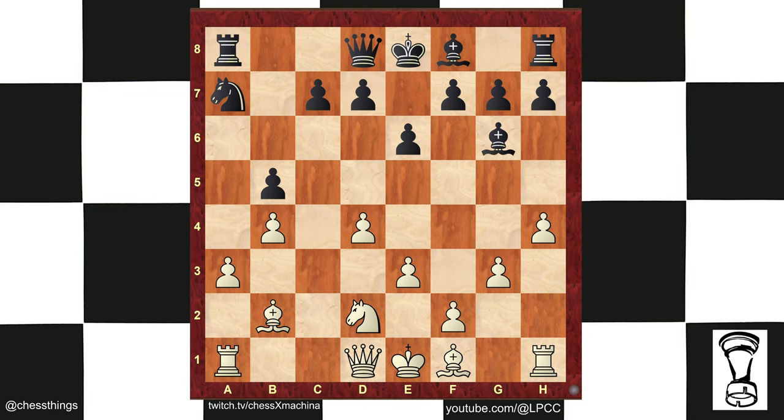H4 is not a move you play willy-nilly. If you move a rook pawn, you need to make a direct threat. Here there is a direct threat. Otherwise it's slow — it's inherently slow. It's like half a pawn, only attacks one square, and there's very little to do with the center directly or indirectly. H4 threatens to win the bishop. Andersen, of course, sees this and plays h6.